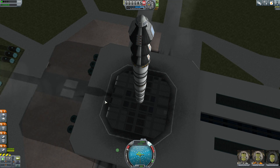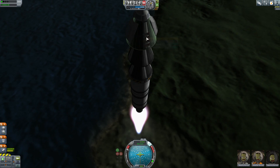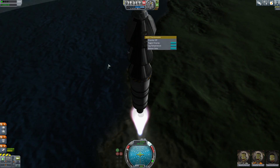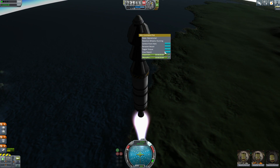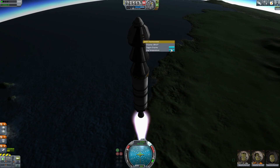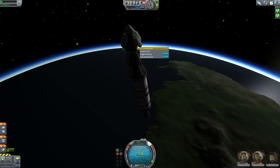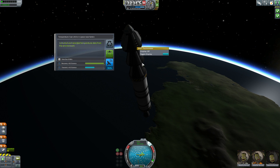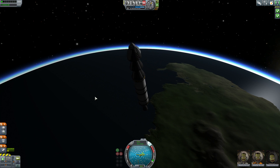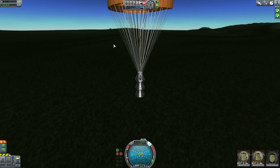On the launch pad I'm going to collect a little bit of science using the thermostat, go ahead and launch this, then make a cut to the next part where I'm actually collecting more science up around 10,000 meters — trying to get every level of the atmosphere, except I'm not going to be able to get far carbon. I think I can do one more crew report and one more thermostat check here in orbit, and that's pretty much all the science I'm going to be able to collect.